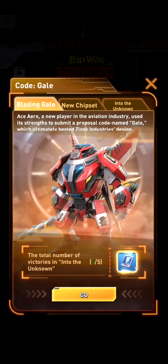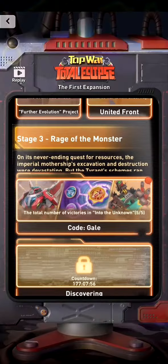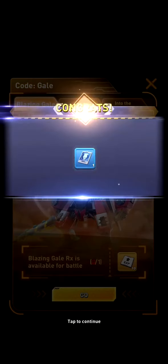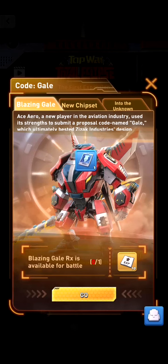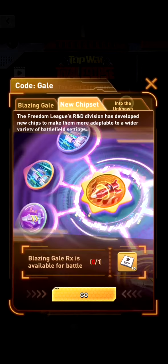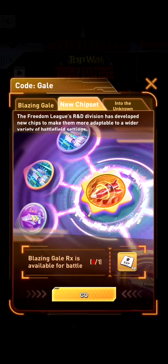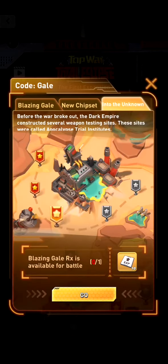I currently already attacked 5 times into the unknown, but I will show you guys what that is and how it works. I can now click the reward and get an energy station card, and my next one will be 10 legendary experience books. All three tabs have just one reward — it's the same. So we got the Blazing Gale new heavy trooper, we got a new chipset, and we got into the unknown.